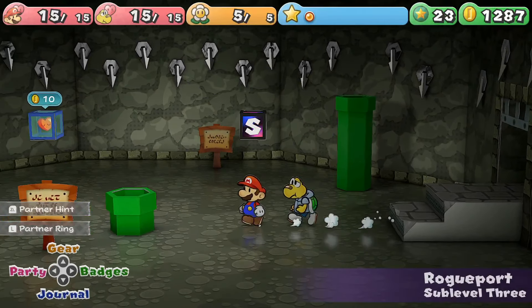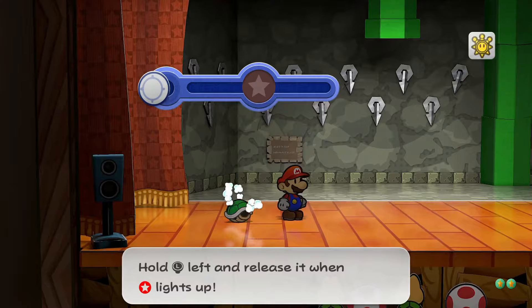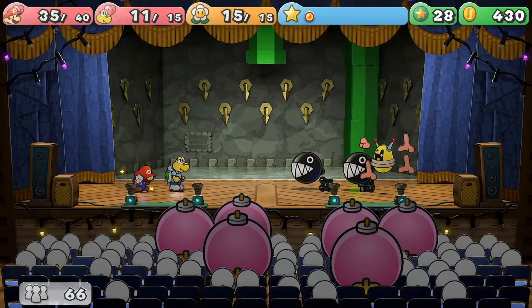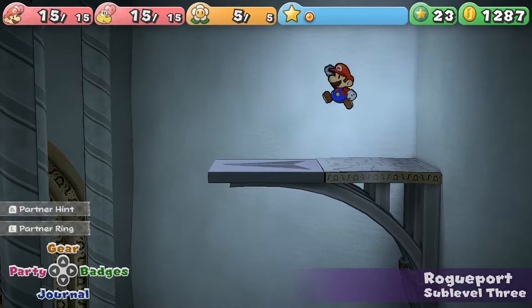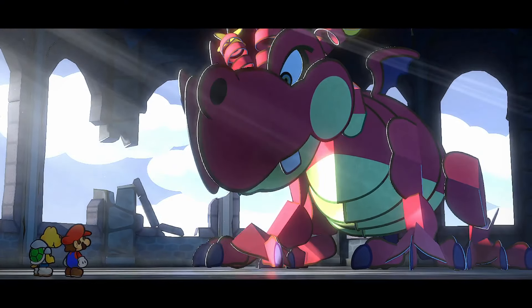The Pit of 100 Trials is a dungeon intended to be challenged at the very end of your adventure. It's a grueling gauntlet measuring 100 floors of near-continuous battles as you delve deeper and deeper through it. Despite this, the Pit opens up to you as soon as you collect a couple of abilities, and it can even be attempted before even challenging Hooktail, the first real boss of the game.